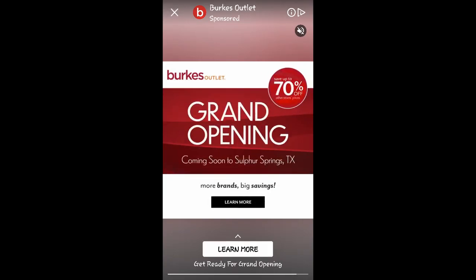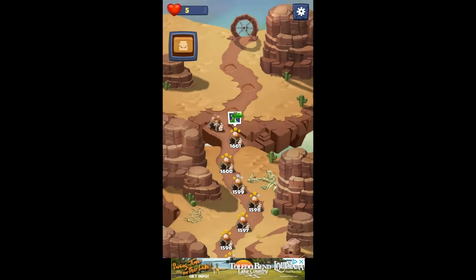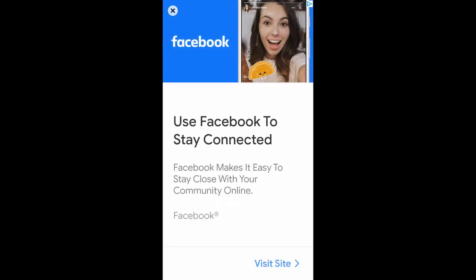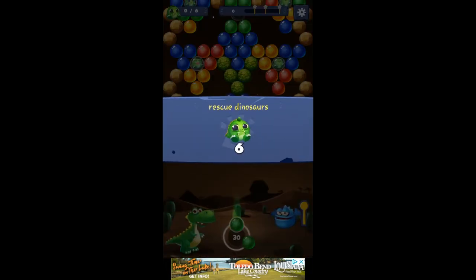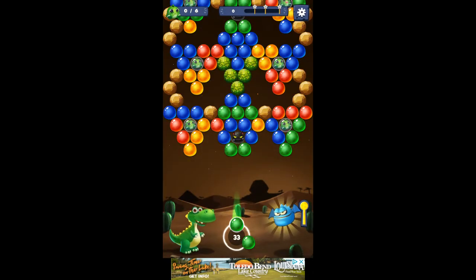Another ad. Level 1602. Open your egg — another ad, Facebook, stay connected. Three extra shots. Remember, shoot up as high as you can. We need six dragons to rescue here. Remember, you can shoot them — that's a rescue.